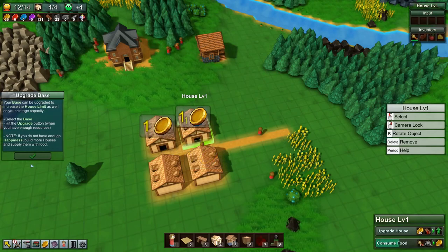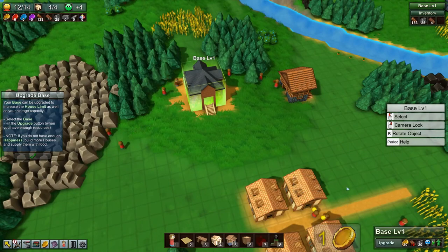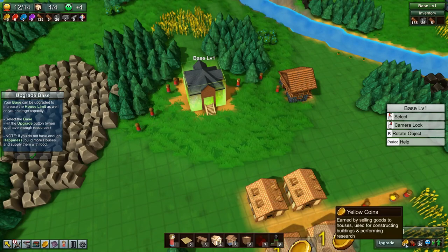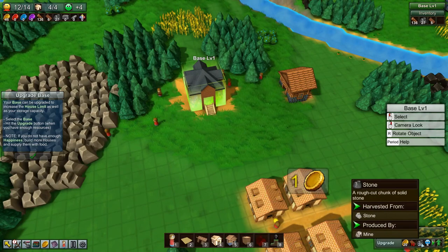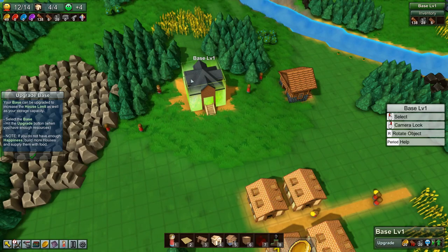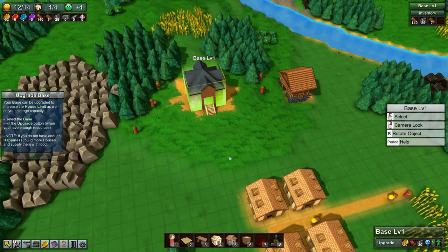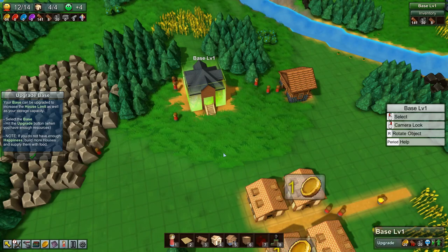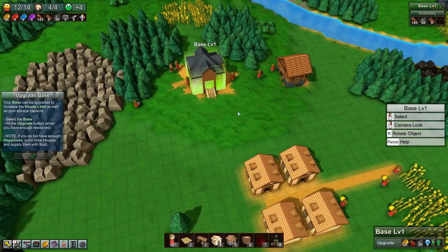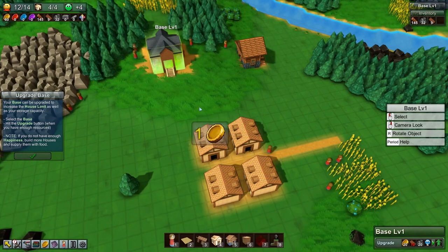The next step of the tutorial is to upgrade our base. The base is now level 1 and we need 20 yellow coins, 10 planks, 20 stone, and 4 happiness to be able to upgrade that. We have the 4 happiness, we have the yellow coin, we have the stone - all we need are some planks. We have 8 of them, so let's just get up to 10 and get our base upgraded.